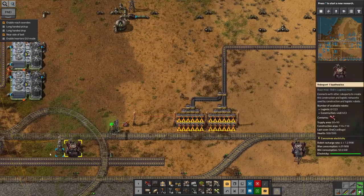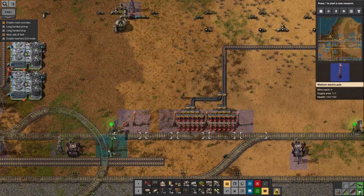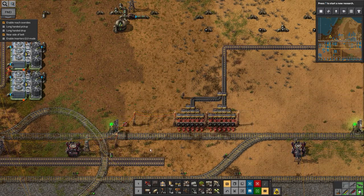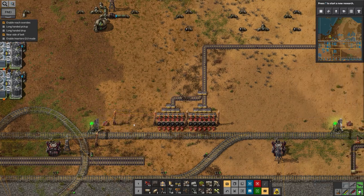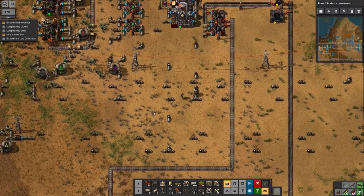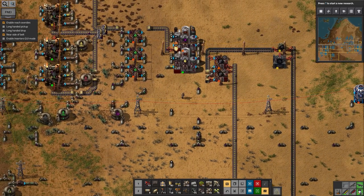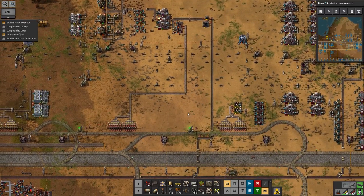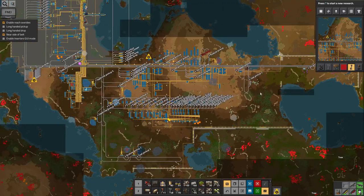Instead of starting to build up a system for taking out to the biters, building up the circuits, perhaps the more advanced bot types and maybe some more advanced metals - instead I've come up here and debugged this oil processing facility and started making solid fuel. I've put in a system for unloading it over here, which isn't going to get used for a while because we're not making enough solid fuel yet.